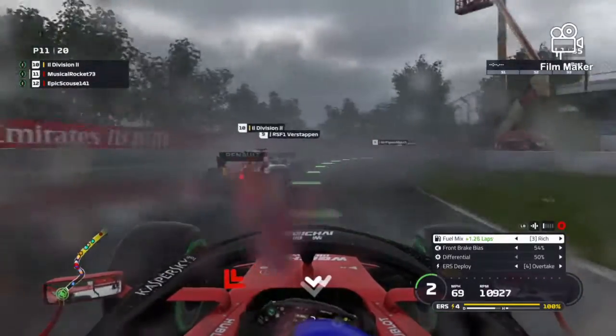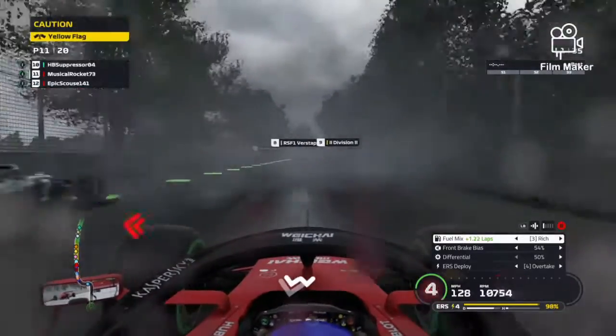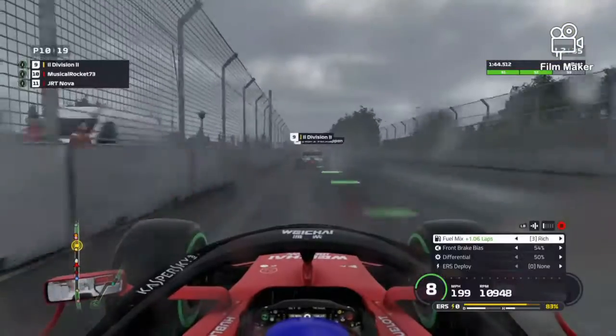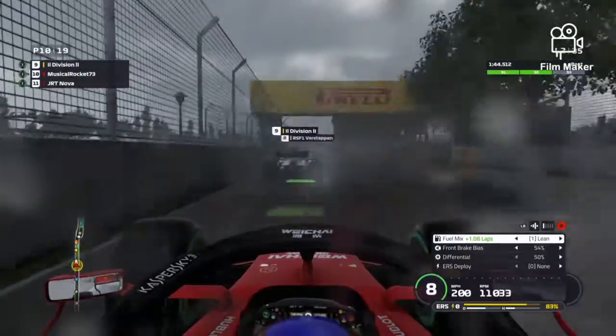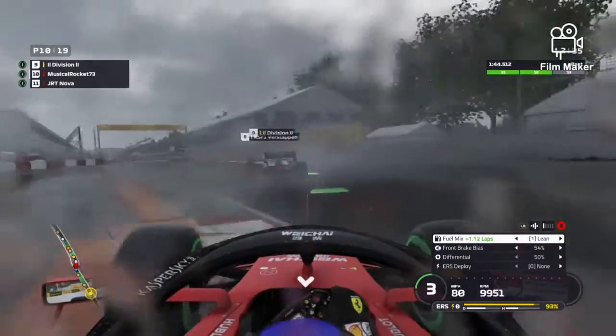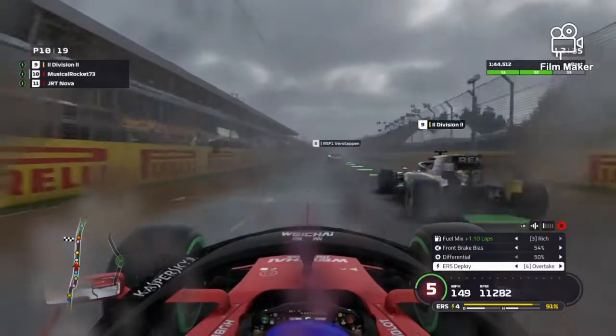We're going to get past our teammate here — so that's good for us. There are yellow flags now and someone's off. It's just a refracted incident with PWR Harry. Making an error here. We're going to go and look for an overtake on Division now. Division makes a little error through here and doesn't really get the power on when he wants it to.